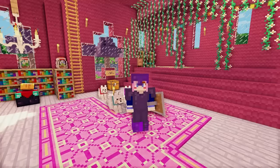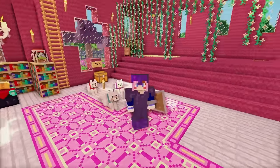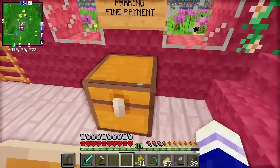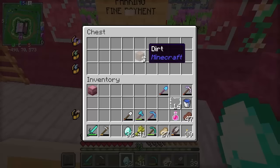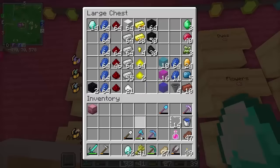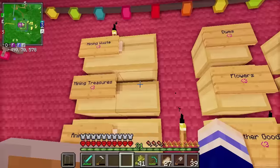Hey guys, what's up? LDShireLady here, and welcome back to One Life! As you know, last episode we gave Scott a parking ticket, and he has actually repaid his fine — it is right here: 32 diamonds! Apparently he left me some dirt as well, because maybe he's a little bit upset about the parking fine. But I'll keep it anyway. So let's put these in my chest, because my diamond supply is starting to get a little bit low. Maybe I shouldn't have traded them all away.